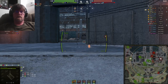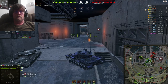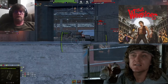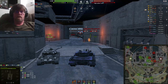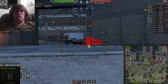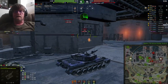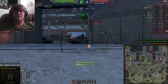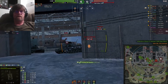Waiting for someone to stick their nose out. Come out and play! You see what I mean by this gun — you gotta go green. AP is nice, but that HE 800 alpha is just wicked. Just wicked. Oh, are you really going to come on?